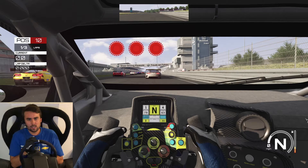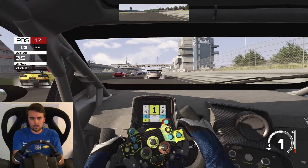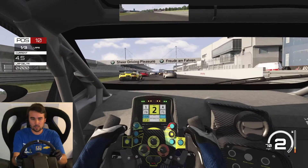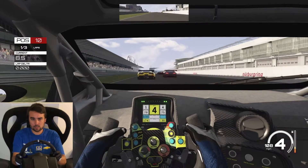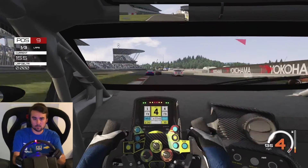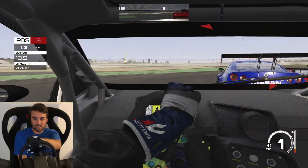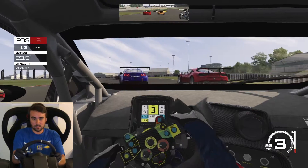Let's see how this Lamborghini fares against the other guys. I think we got a chance. 5 red lights and we're off. Fairly even off the blocks, but we do have the braking advantage. Locking up hard, but no contact. Up in P5.